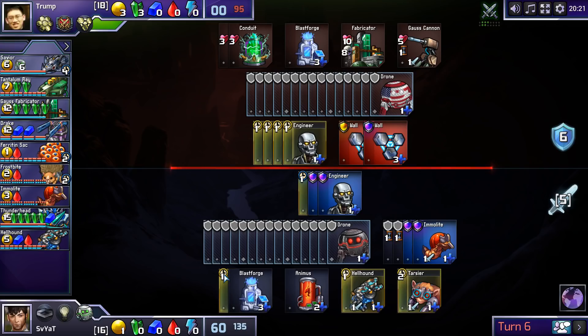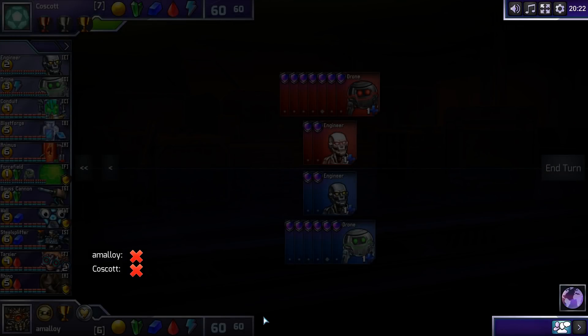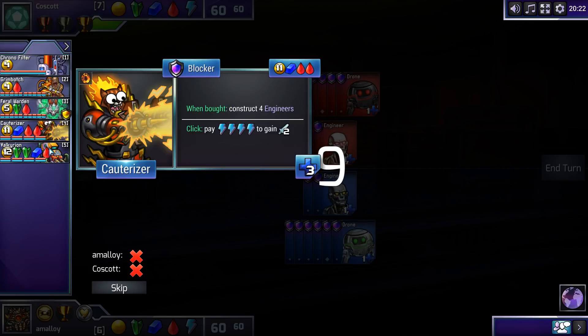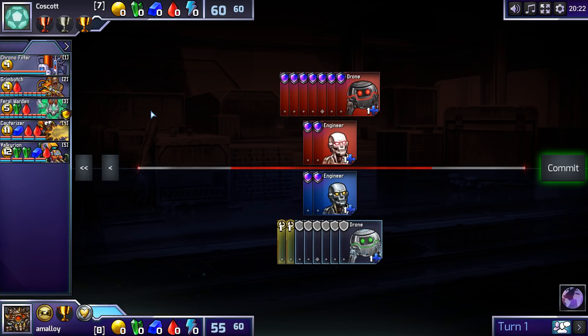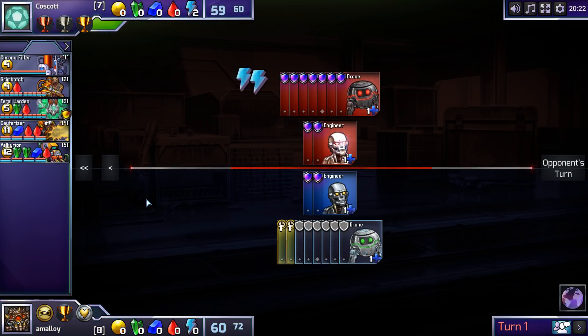What's Trump up to? Oh, that's Svyat — Cost Count, ranked around 120th, maybe. Player 1, not so great. Can you do some Valkyrian nonsense here? There's not really much synergy, I don't think. This looks like a Grimbotch Feral Warden set, which is pretty Player 2 favored. I like his trophy set.